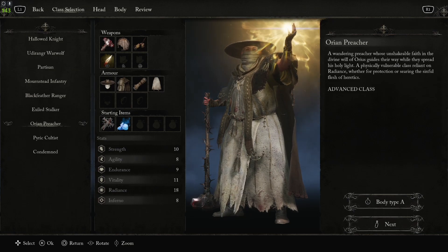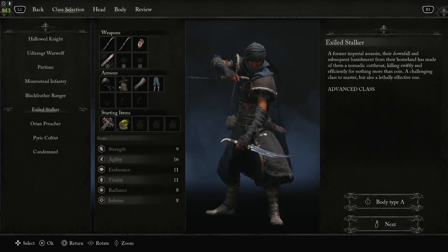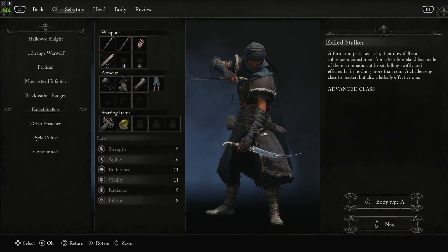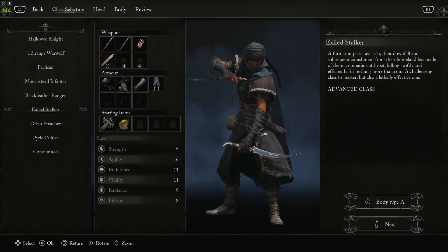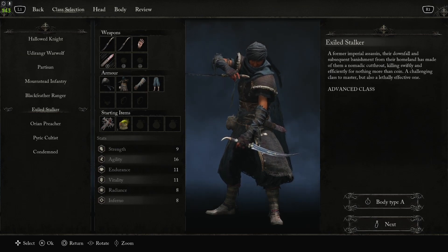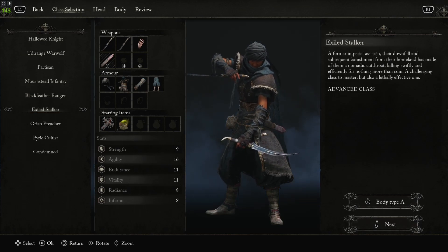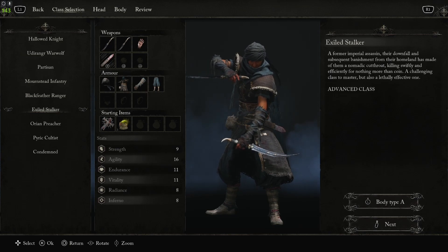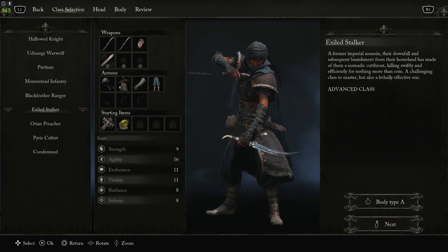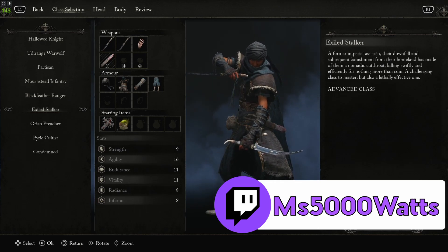I personally started as the Exiled Stalker. I love parrying, being a rogue and ninja, and dealing poison and bleed. It says it's an advanced class but I really don't see why — with how generous the parry window is with double daggers and having a ranged option, this class is fantastic. Let me know in the comments which class you chose, and please let me know what you think of the game. Stay tuned for more Lords of the Fallen videos and stop by the Twitch stream to watch me play through it live.